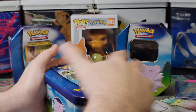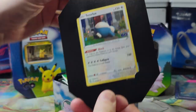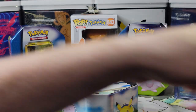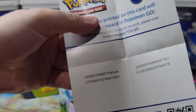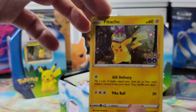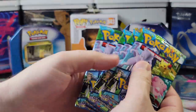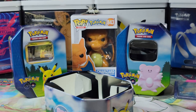Alright, time for the Snorlax tin. It's gonna be hard to top that Dragonite card. I really like Snorlax and I really like this new type of holo it has — you can see the bubbles or circles, however you want to call them. It comes with the same exact stickers, the Pokemon GO code cards, another Present Pikachu — you gotta send it to your friends — and four packs. Let's shuffle them up and clean up this mess.